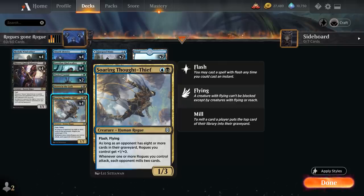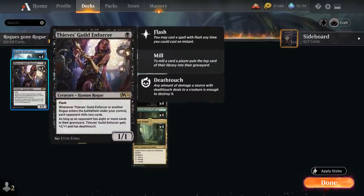Another creature worth copying with Absorb Identity is Thief's Guild Enforcer, the one-mana 1/1 Rogue with Flash. When it or another Rogue enters the battlefield under our control, each opponent mills two cards. And as long as the opponent has eight or more cards in their graveyard, the Enforcer gets +2/+1 and has Deathtouch. So if we turn all our creatures into Enforcers, we have an army of Deathtouching creatures, and playing any Rogues or Shapeshifters afterwards will mill the opponent quite a bit to potentially win by milling.